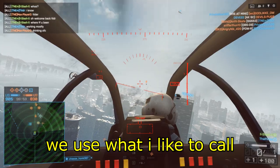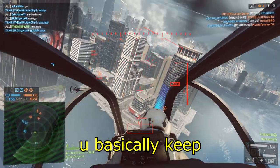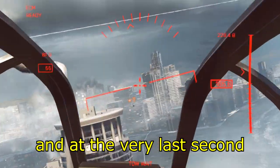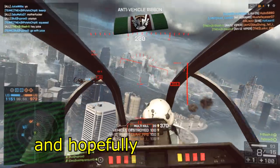We use what I like to call a flick shot, because you kind of flick at the end. To do this shot, you basically keep the TOW off target, and at the very last second, you pull it towards him. And hopefully, you hit the shot.